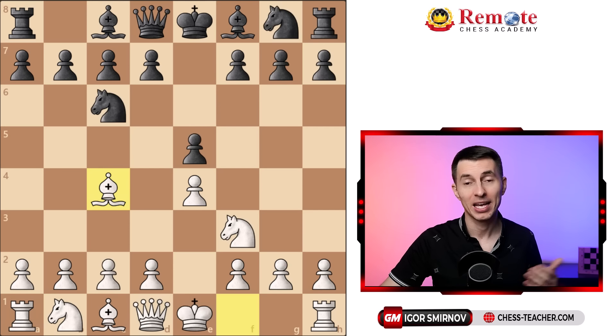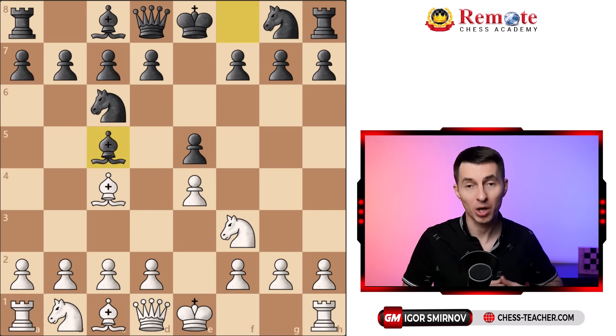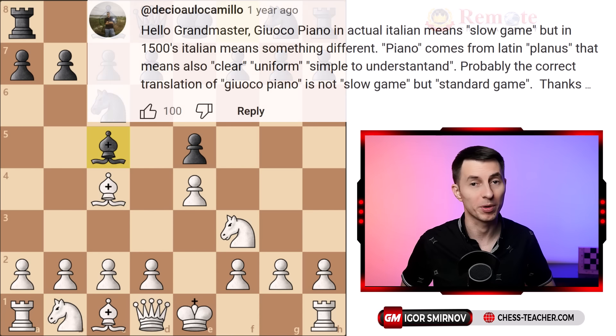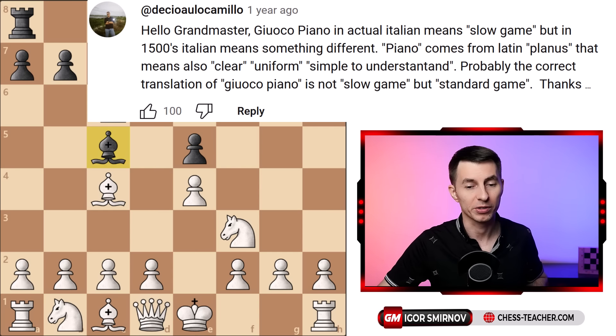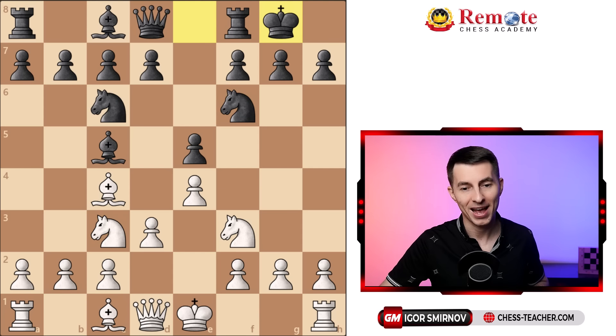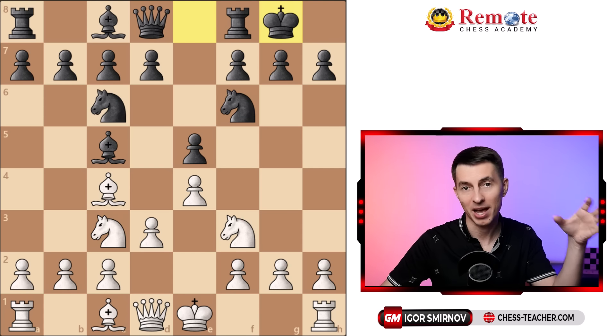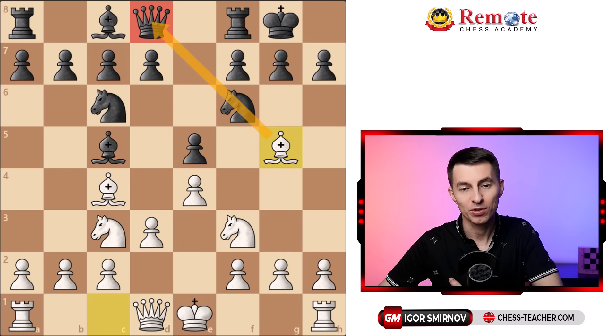Now let's move on to main lines. Normally black needs to develop one of their minor pieces — for example, a bishop, known as the Gioco Piano, which translates as 'a slow game' from Italian, but probably meant a standard game, and indeed it is one of the most standard chess openings of all. Let's say both sides just play casual developing moves: we go d3, black develops, we go knight c3, and black castles. One of the standard ways to develop your attack is to play bishop g5, establishing this pin, and it can get really dangerous for black pretty quickly.